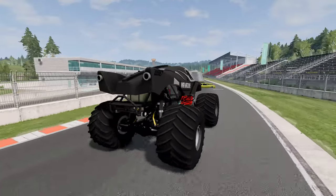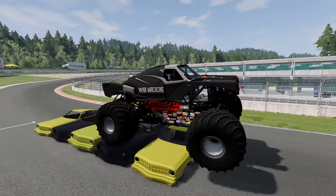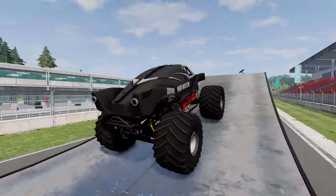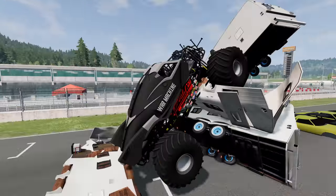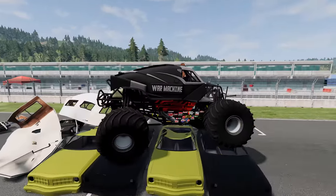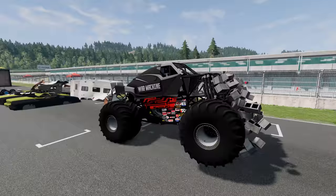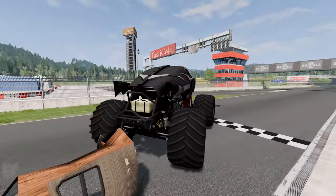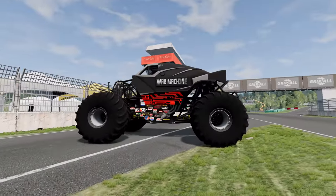War Machine's pulling up to the first set of crush cars. Over the crush cars, heading for the ramp — he gets some nice air. He sent that one camper flying onto the other set of crush cars. He's making pretty good time here, through the first block wall, through the second, heading for the sledgehammer. And War Machine makes it past the sledgehammer. Wow, what a run.